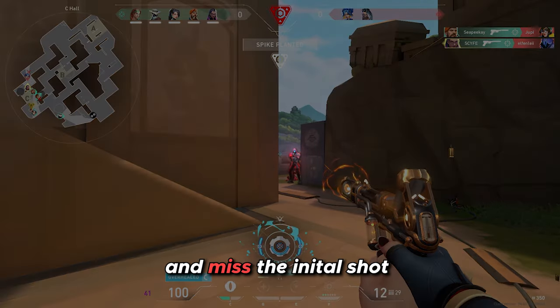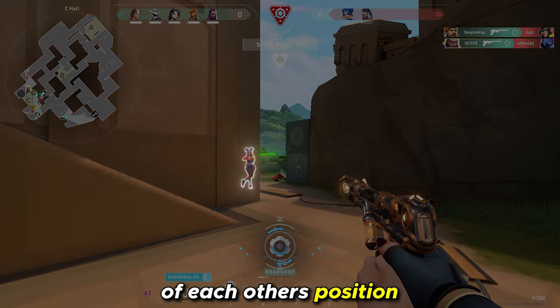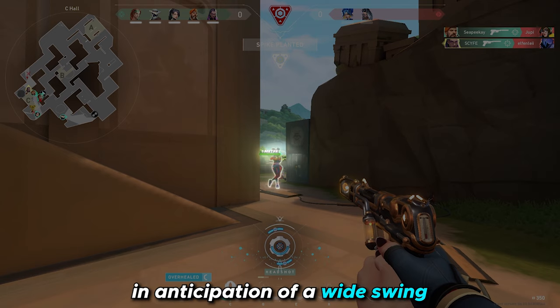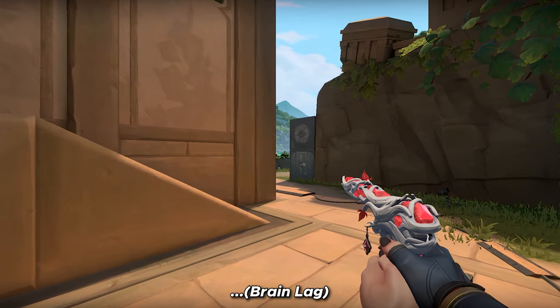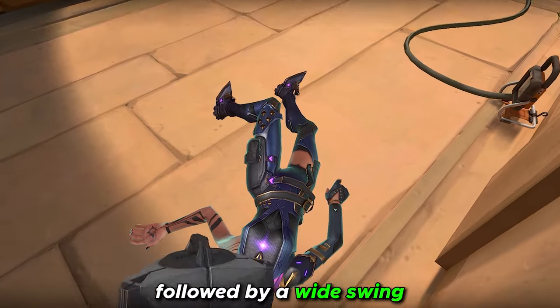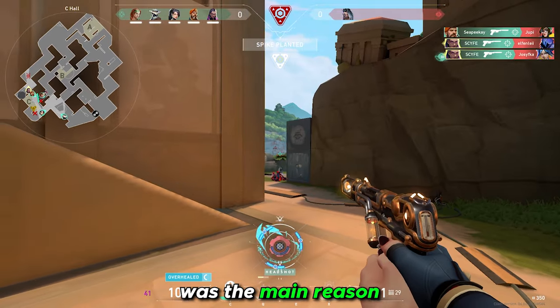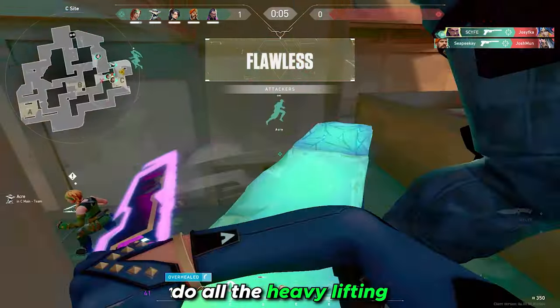I killed the Omen and missed the initial shot on Neon, causing her to hide behind the wall. Because we were both aware of each other's position, I decided to position my crosshair further out in anticipation of a wide swing. Typically when both players are aware of each other's position and one is holding the angle, the other player would go for a jiggle followed by a wide swing to catch the holder off guard. Something so simple, but it was the main reason why I comfortably won that gunfight — letting my crosshair placement do all the heavy lifting.